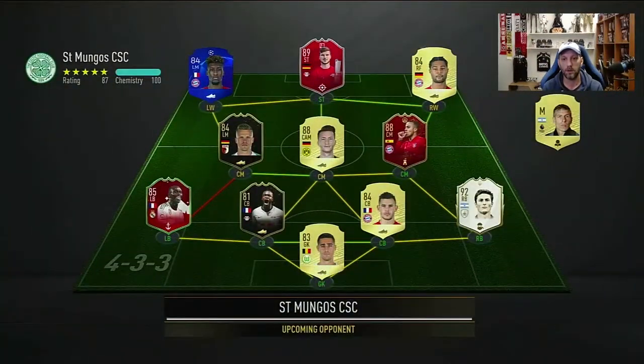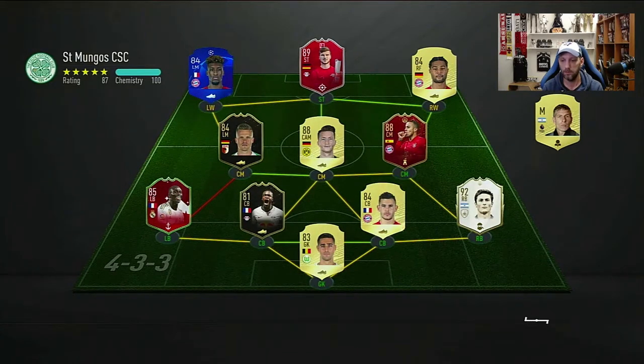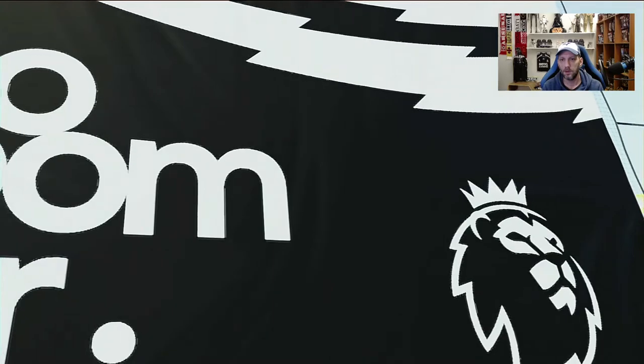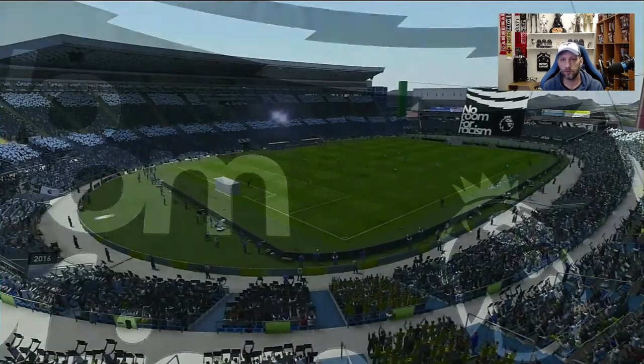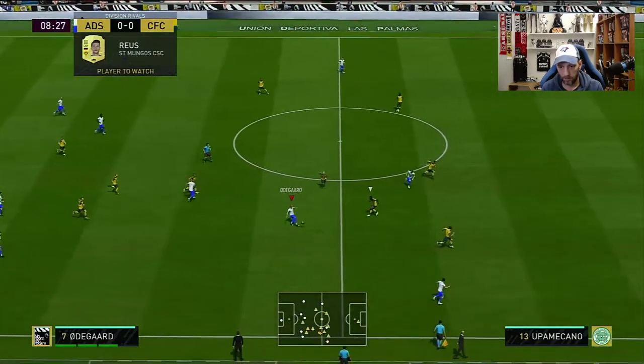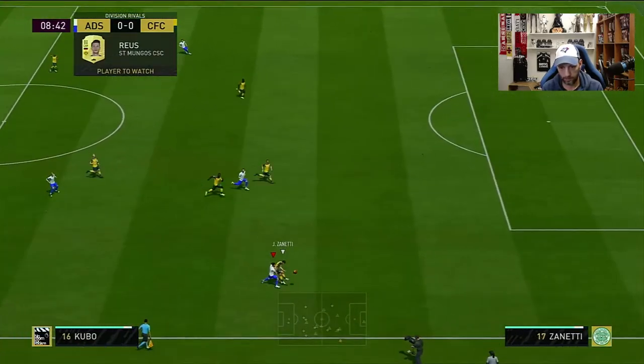Second game is against a Bundesliga team, possibly doing objectives, with some very nice card players up top. Going again with the 4-2-3-1 formation, playing Kubo in the right wing position as right CAM with no instructions.